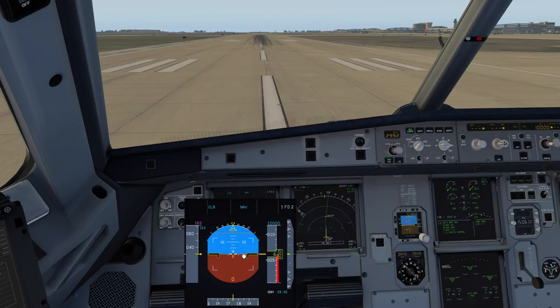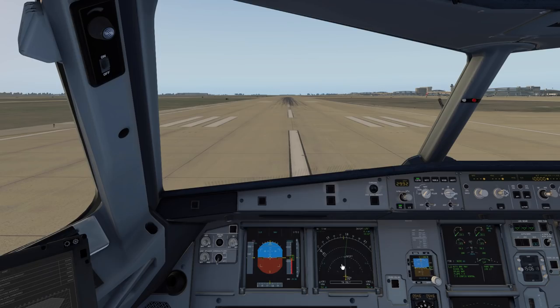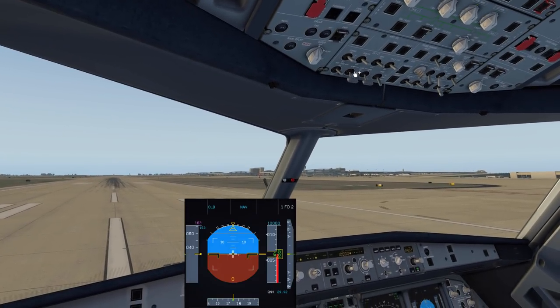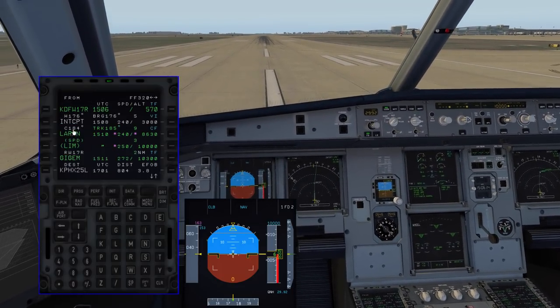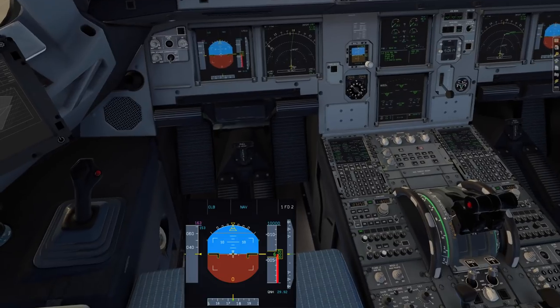If you rotate properly at about 3 degrees per second you should never get into alpha floor. If you yank the Airbus off the ground you'll get into alpha floor and have issues - and probably a call from the chief pilot, or worse you'll strike the tail. Nice smooth rotation - 3 degrees per second. We're cleared for takeoff on 17 Right, ARNAV to LARNE departure. Brakes released.